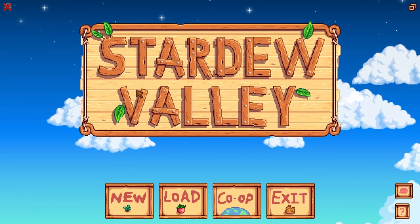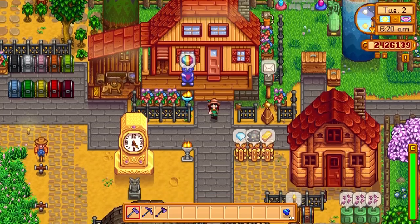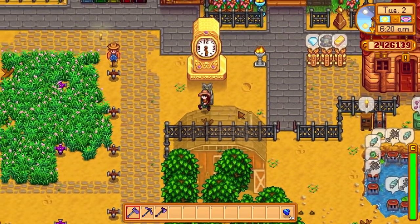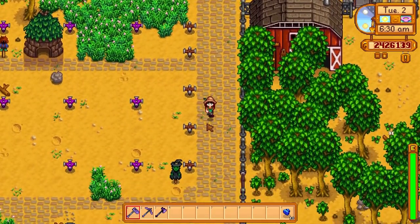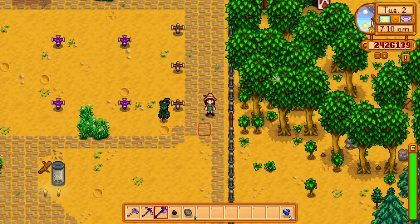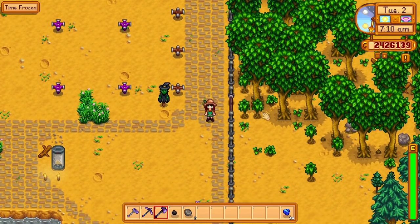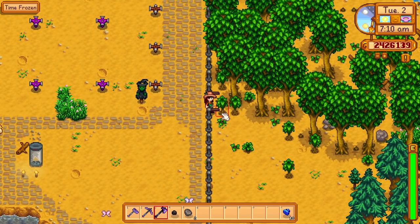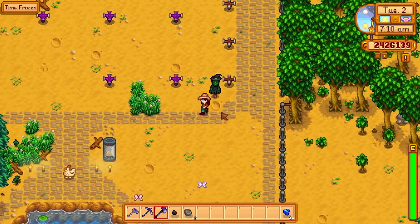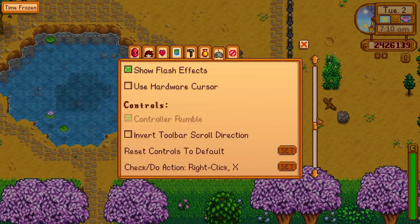I'm going to start off with my very first farm - the one featured in my perfection video. I played it mostly vanilla, using just UI Info Suite and scythe harvesting, nothing too crazy. I will be using the CJB Cheats Menu, linked below, so we can keep time paused, have infinite stamina, and insta-grow some trees. This is just my display farm - I've already made all my money here, so now it's time to retire and show everything off. I'll be editing in all the speed-ups too.